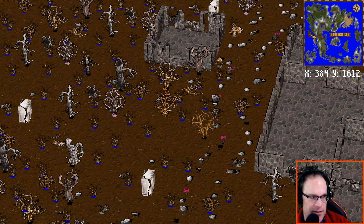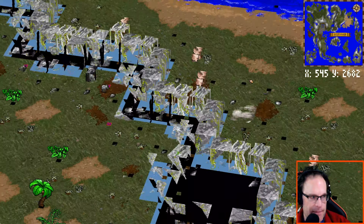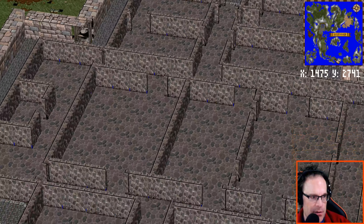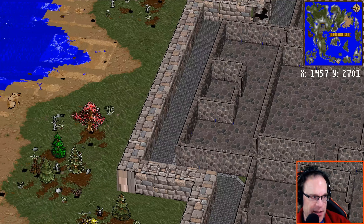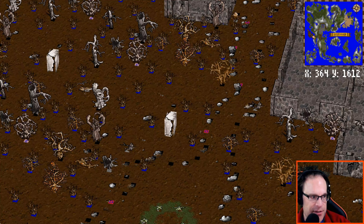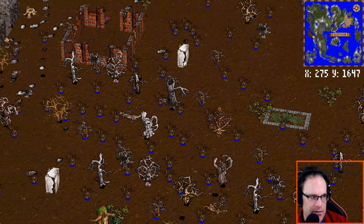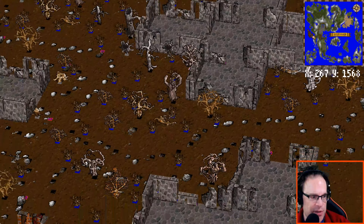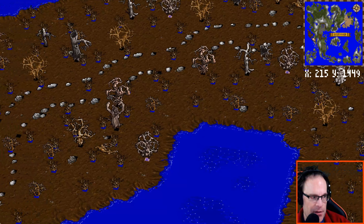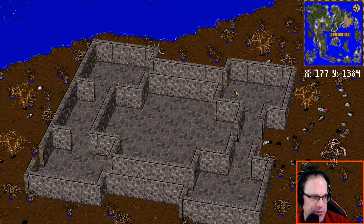Is this Skara Brae over here? What was down here again? Is that Jhelom? I think this is Jhelom — I can never pronounce it correctly. This was the city of the fighters. And then I think this island over here on the left is Skara Brae. Yeah, there we go — there's more buildings, some stones laid out. The city of the shepherds, although it looks like a desolate wasteland in this. I'll have to visit it in the actual game and see what it looks like.